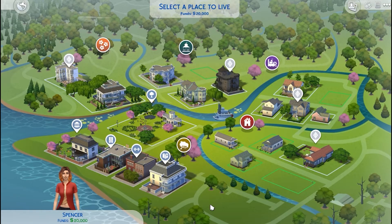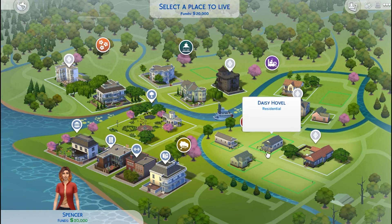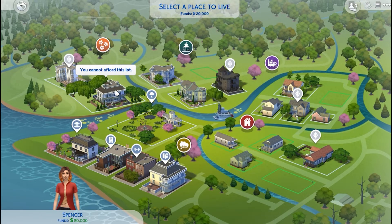Alright, here we are in Willow Creek. And if you look down in the bottom left hand corner, you can see our starting funds. Most young adult sims will start off with 20,000 simoleons — simoleons is the Sims' form of currency. Any lot that has a green line around it, we can afford. And kind of like with real life, there's some affordable areas and some not so affordable areas.